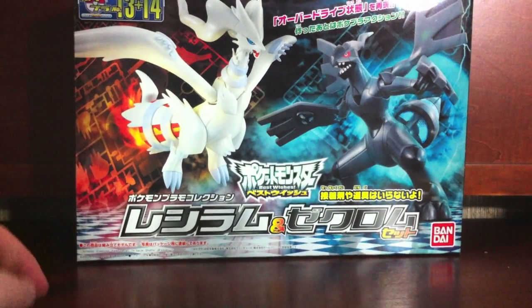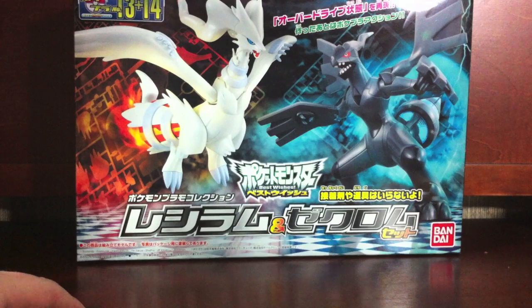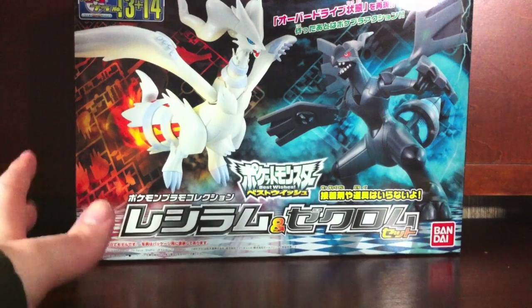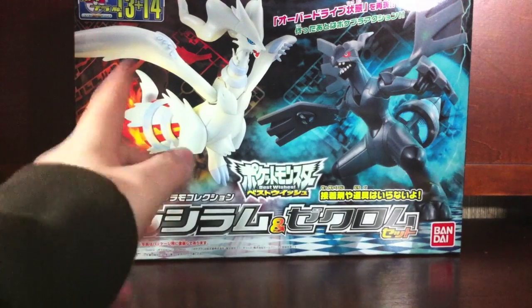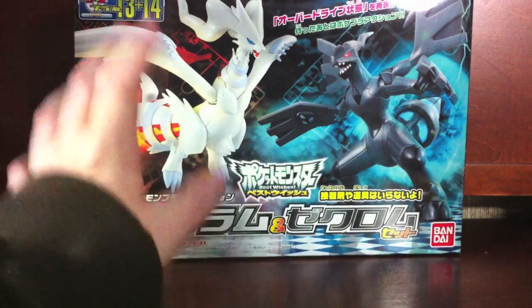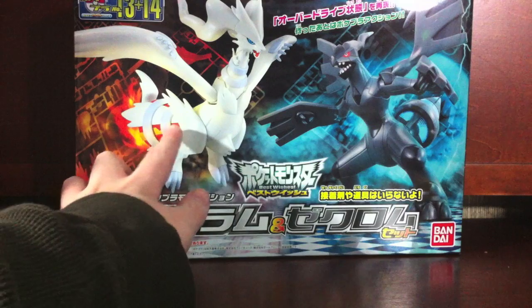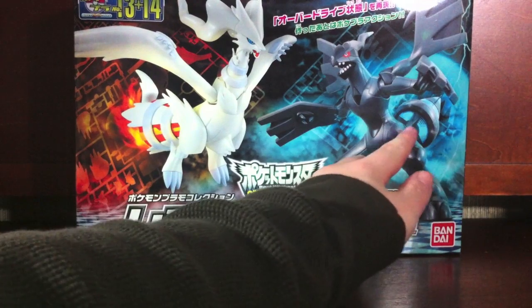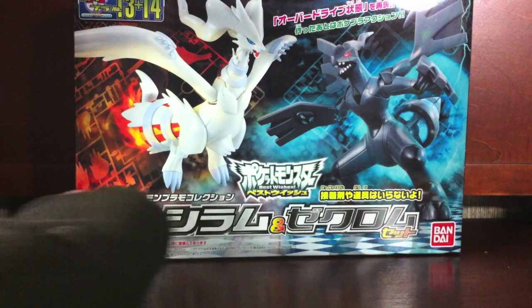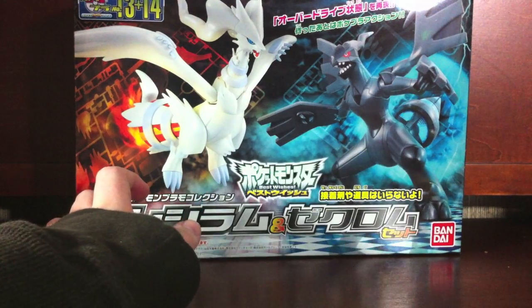Hey YouTube, Chukwinshobi here with a review of the Pokeplaw number 13 and 14 Reshiram and Zekrom set. Really cool — these are slightly modified versions of Pokeplaw kit 13 which was Reshiram and 14 which was Zekrom. They were released individually, but this set includes an orange butt for Reshiram as well as stickers and a blue butt for Zekrom, whereas the original releases had white and black respectively — a very consistent color scheme.